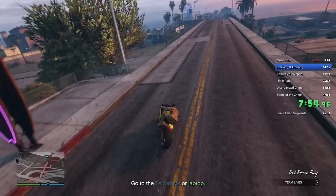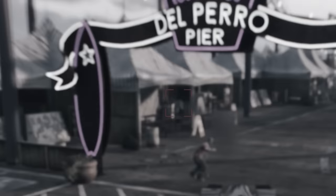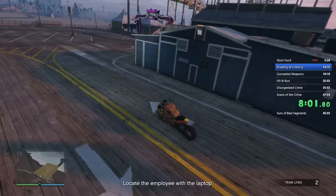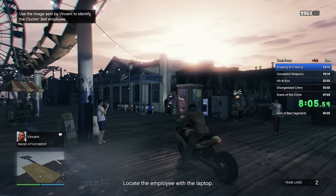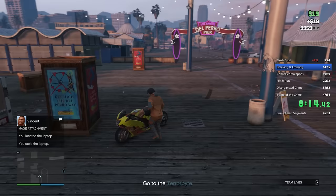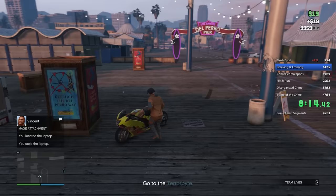Getting the laptop is a bit of an RNG — I believe there are 10 different locations where it can spawn. If you're using a Vigilante, the lock-on missiles will actually target the guy you need to kill to grab the laptop. If you don't have a Vigilante, the best chance is riding around knowing the locations off by heart and trying to find him. It's not that much time loss if he's in a bad spot, maybe up to a minute at most — just keep your eyes open for the guy usually next to an arcade machine or in one of the stalls.